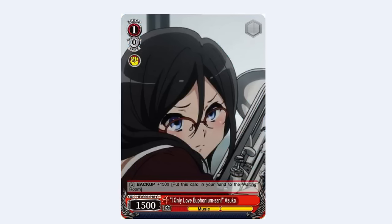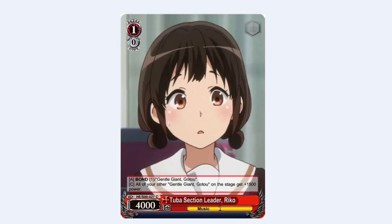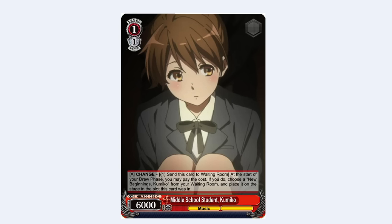1-0 Asuka is just a standard 1500 backup — that's it. Next, 2-Bus Section Leader Rico: when she comes into play, you can pay 1 to bond into a 2-1 vanilla. And as long as this card is on stage, all copies of that 2-1 vanilla get plus 1500 power, so you can set up a wall. It's kind of like Apples, except it's a level 1 bonder to a level 2.